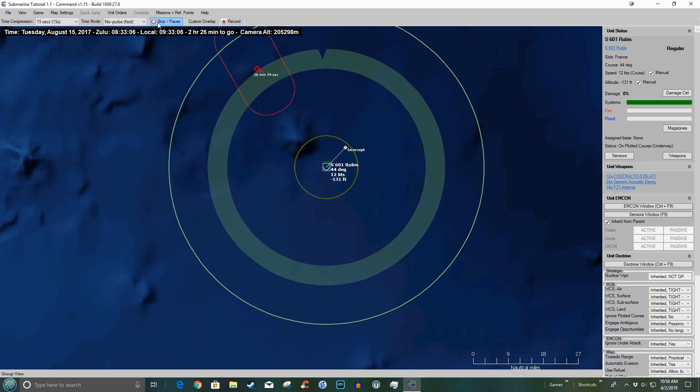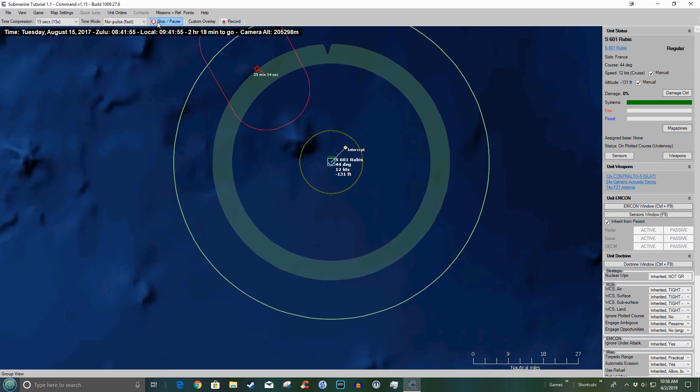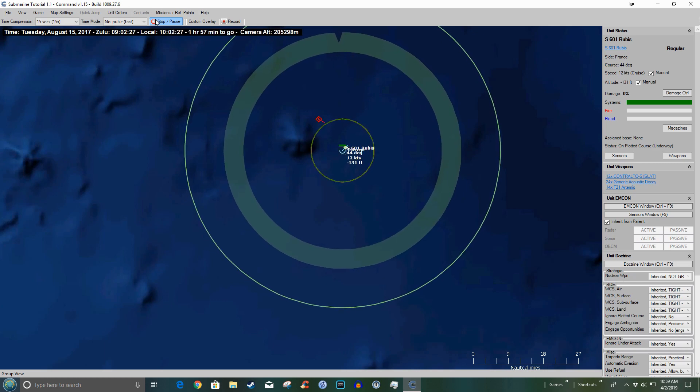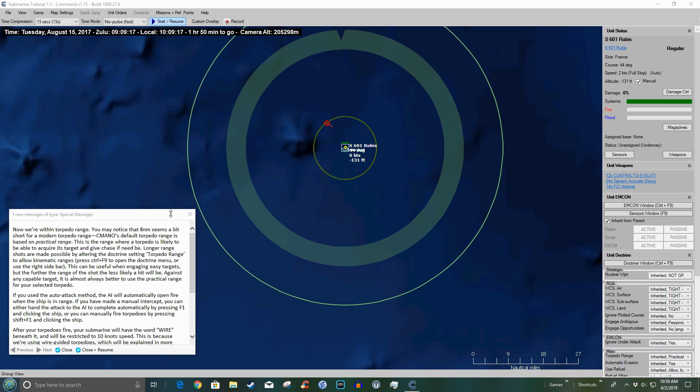We're just blasting along at 15-to-one time compression. Now we are within torpedo range — this circle here. You may notice 8 nautical miles seems a bit short for modern torpedo range. In CMANO, torpedo range is based on practical range — that is, the range at which a torpedo is likely to acquire a target and give chase if needed. Longer-range shots are possible by altering the doctrine setting to allow kinematic range. However, the further the range of the shot, the less likely a hit will be against a capable target — it's almost better to use practical range.